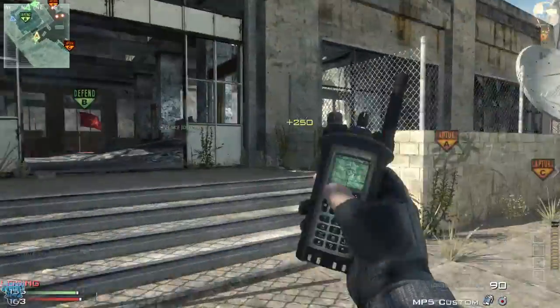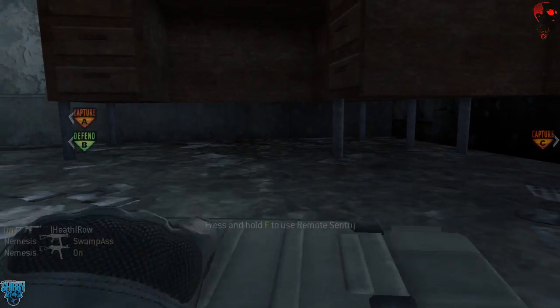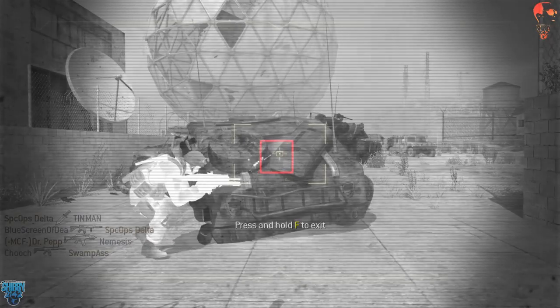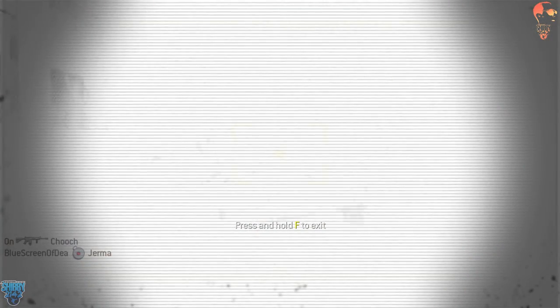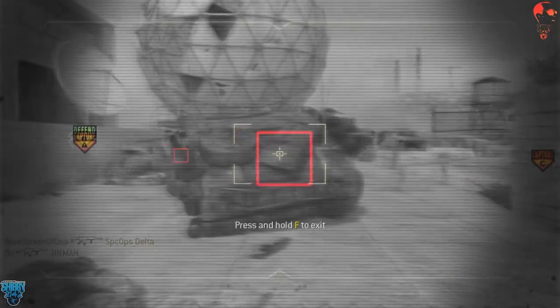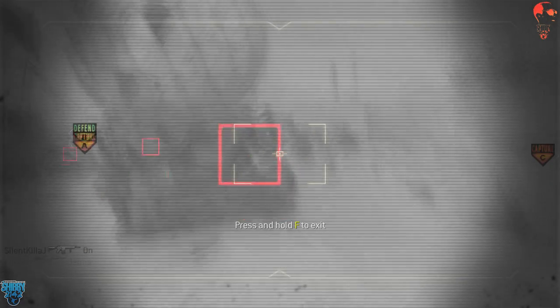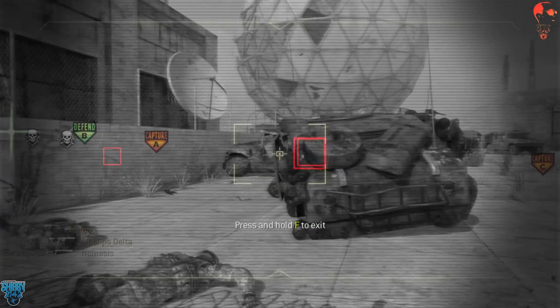Next I'm showcasing the Remote Turret, which is 12 kills on the support killstreak ladder. You deploy and manually control a remote turret - you can enter and exit the turret view at will and also redeploy the turret at any time. I was not aware you could redeploy it. One thing you are susceptible to is flashbangs and grenades. This guy knows I'm here and is pinned behind a tank, but his buddy runs around the corner and I do waste him.